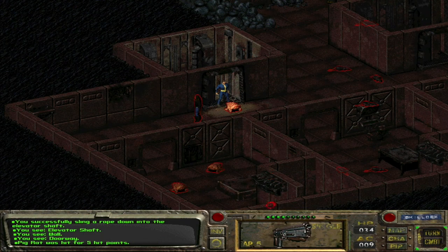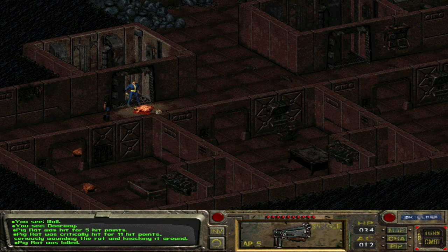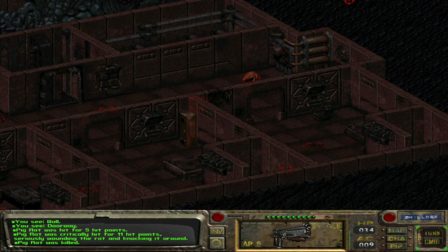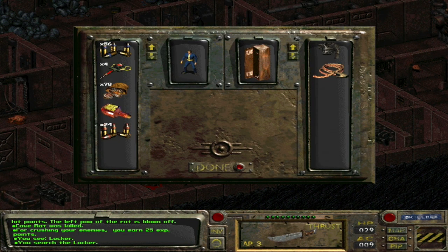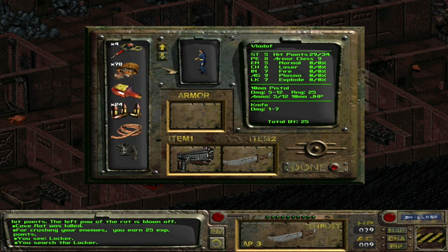I really need more action points. We killed a pig rat — yeah, I remember these having weird names. How big is this? All right, we're gonna clear out this section of the vault and we'll see when our pest control has completed. We found more rope — might be able to get back up. And there's some armor!